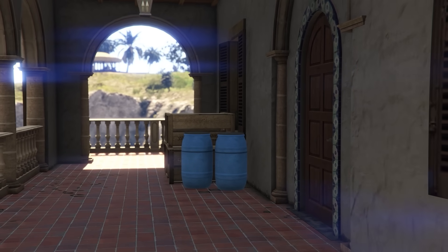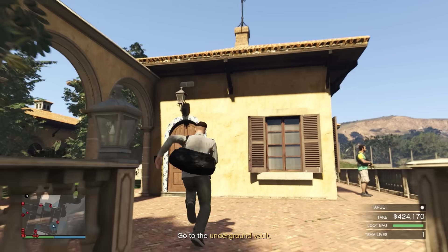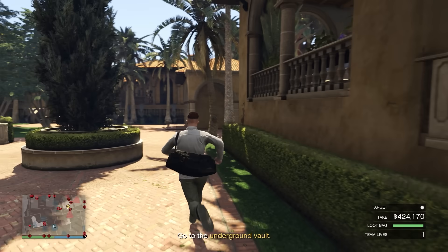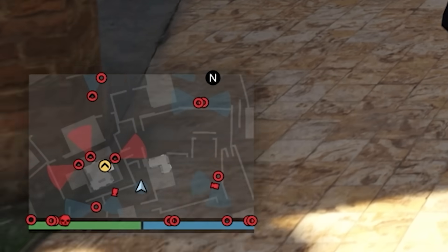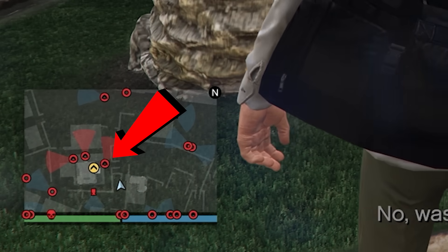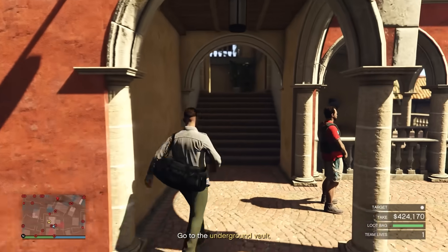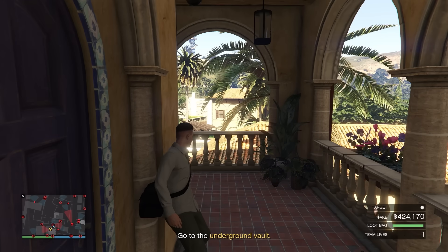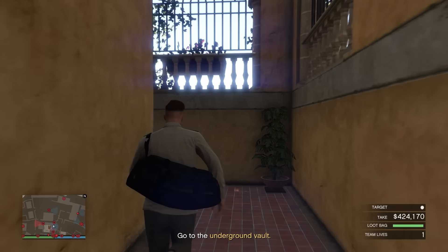Once you're in the compound, take this exact route to get to the main office: go up the stairs, make a left and run through the passageway, at the end make a left, run a little further, then make a right. Hop over the railings and wait at this exact location for one of El Rubio's personal guards to look away. Once he starts heading in the other direction, run up the stairs and along the wall of the office building until you get to the next set of stairs.